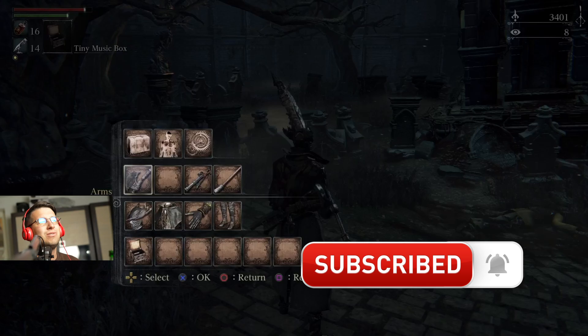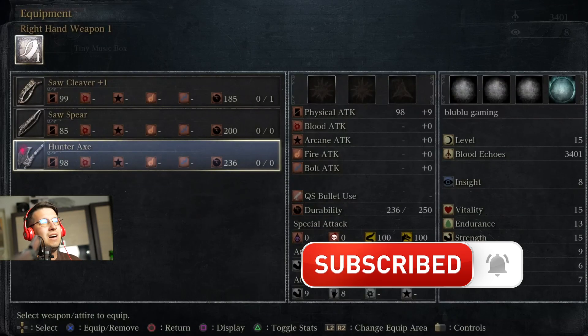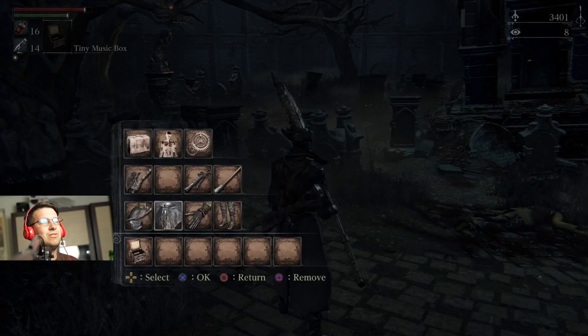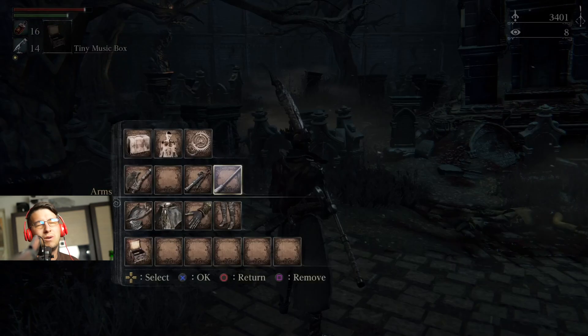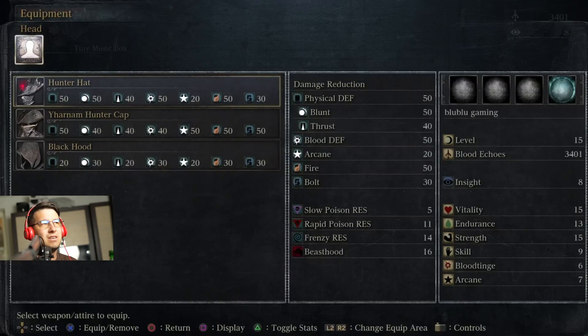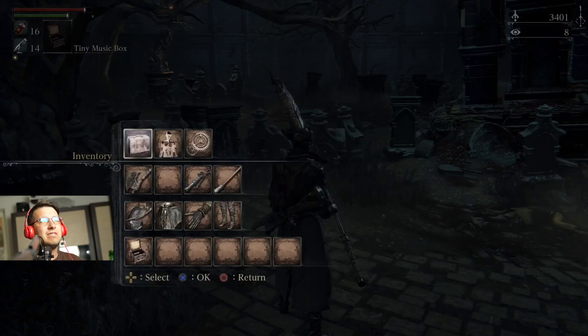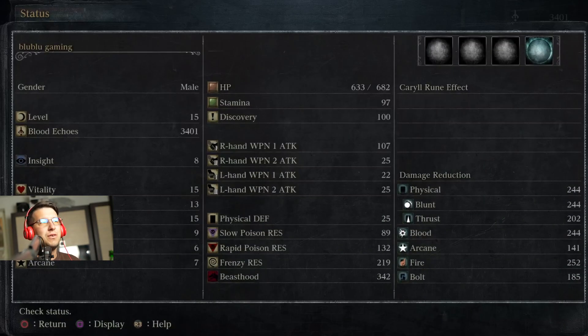Let me show you the equipment in case you're curious. You have the Hunter Axe — I didn't upgrade this. You do have the Blunderbuss, upgraded to plus one, but you don't use it. Then you have the Hunter Attire — basically the Hunter armor that you find in the sewer. And for the levels, you are level 15.